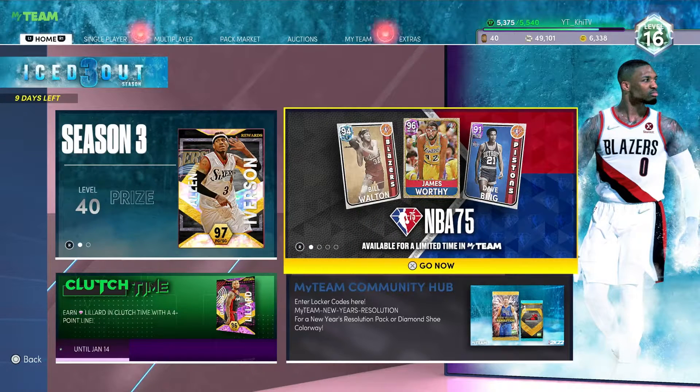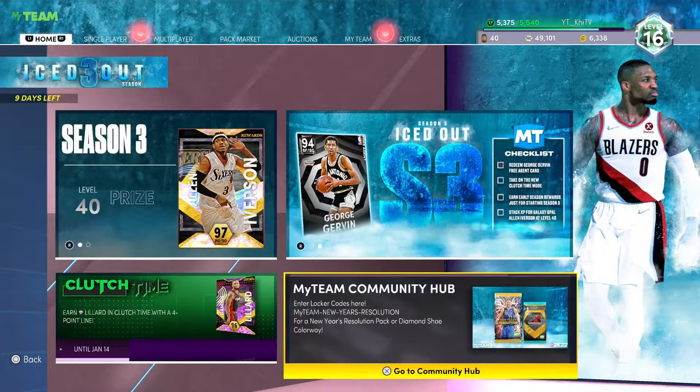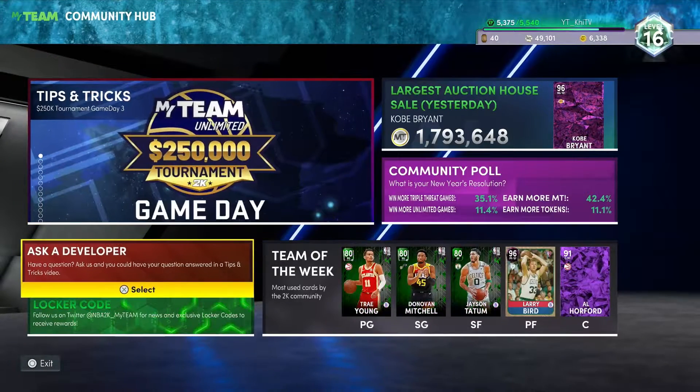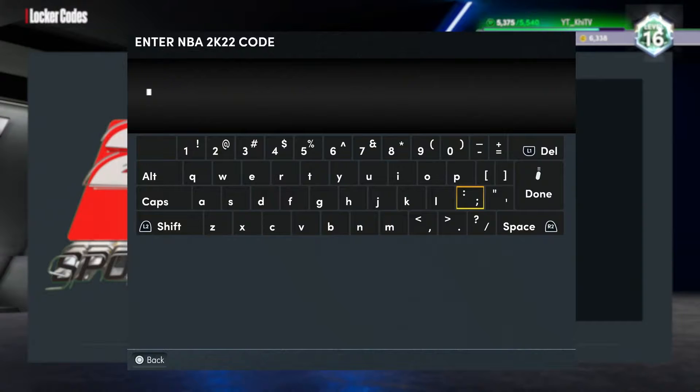Now let's go ahead and get into this locker code — it's gonna be nice, short and sweet. If you didn't check out the MyTeam community hub already, go ahead and claim your token there, that'll be a nice free locker code for you. We got one locker code today — it's gonna give us a shot at a couple of things. This locker code expires on the 11th and the code is MYTEAM-NBA75-BIGGAMEJAMES. On this locker code we have a shot at a slashing badge pack, some tokens, and an NBA 75 five-pack because this is the fifth one.